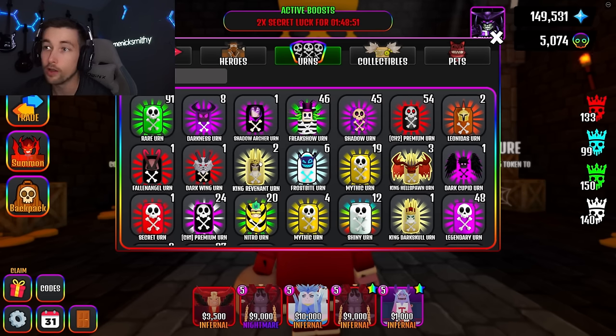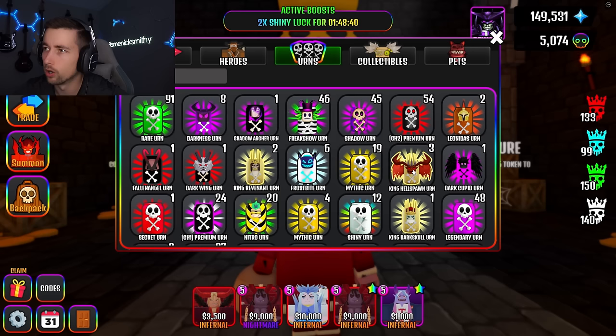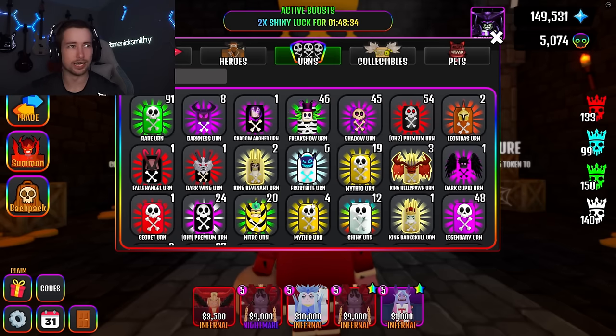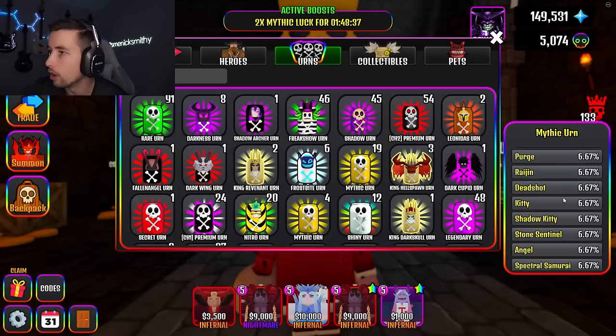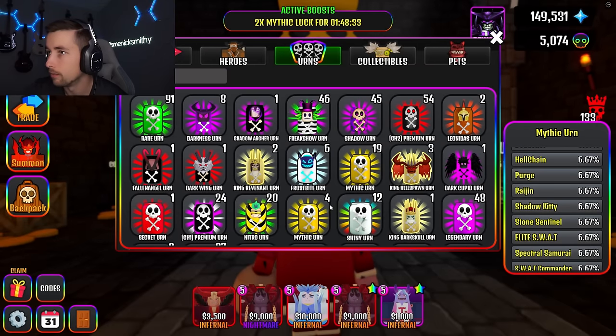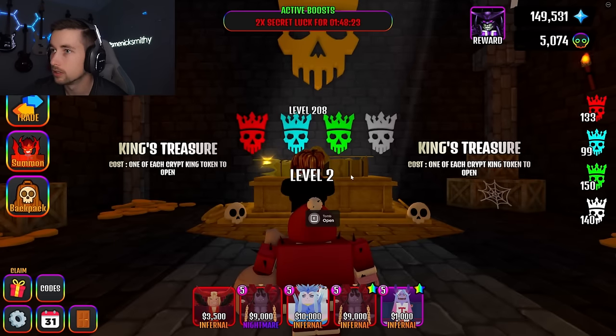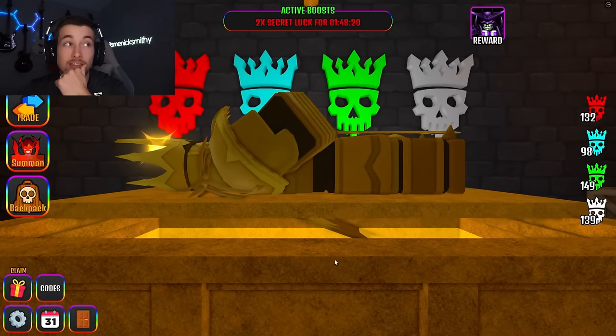I need a few more Revenant. I do have one king Revenant that was traded to me a while ago, so I technically have three of these — I need two more. Why are these mythic urns different? Oh, is this the different — no wait, they're the same. Okay. Is there new mythics added maybe? Is that why they're doing that, or is that just a glitch? That actually got me thinking.